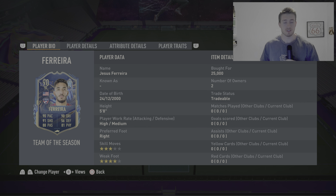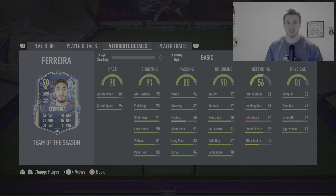This is a 90-rated striker from the United States playing in the MLS. 5 foot 8, high and medium on the work rates, right footed, 3 star skill moves, 4 star weak foot. He's got some really good stats on there, only cost me 25k so not too bad on the price. Might be a bit hard to link because American — there's not that many American players probably in your squad, and the MLS in general is a bit hard to try and link.